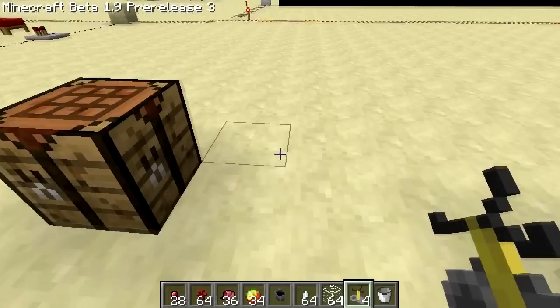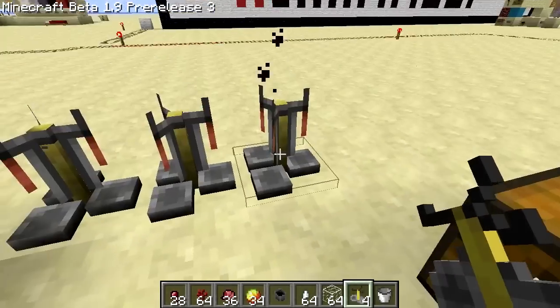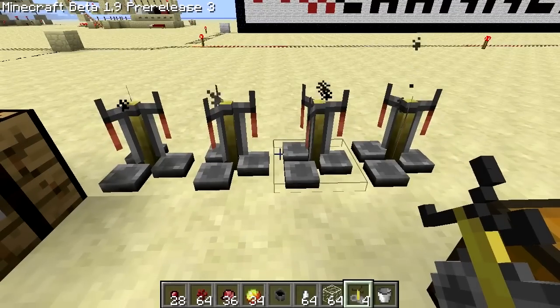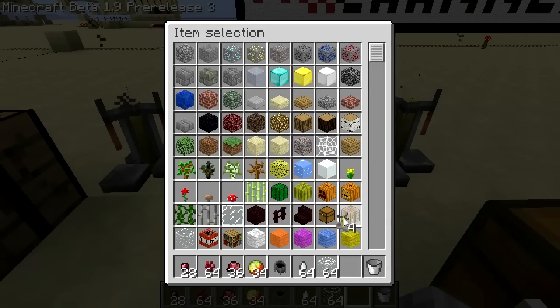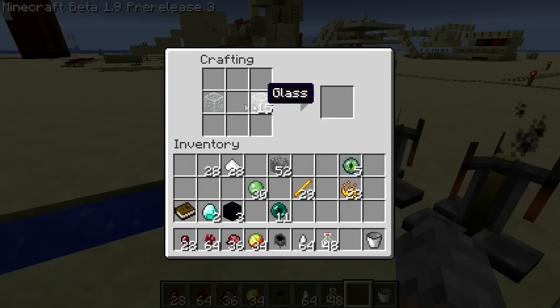So that's how you make a potion stand. We've got our potion stands. The way you make the glass flasks is like this, and these stack, which is excellent.